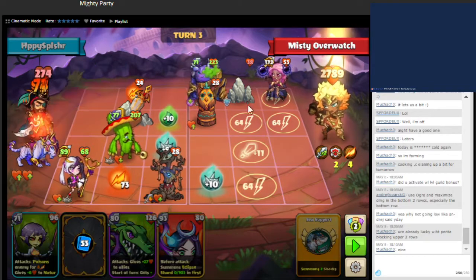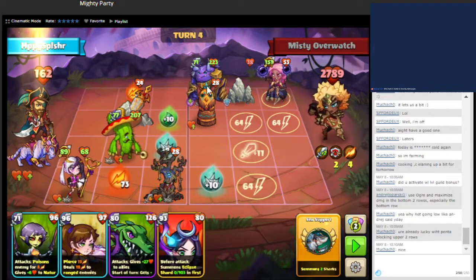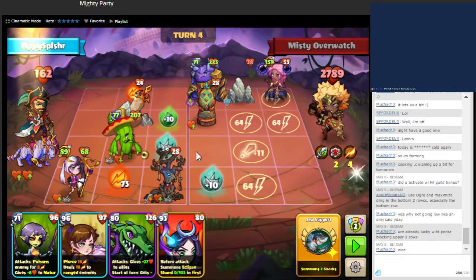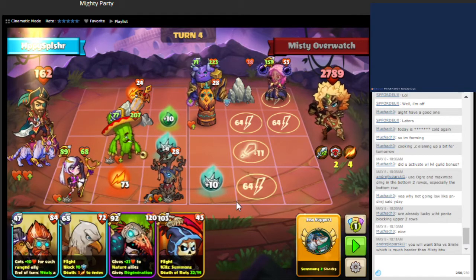Some more extra damage — not great. We might actually die from this unit alone — it's going to be dealing 94 damage. We need to find either a flight unit or something that can silence this. We'll shuffle and see if we can get a flight unit. We did pick up a flight unit, so that's good.